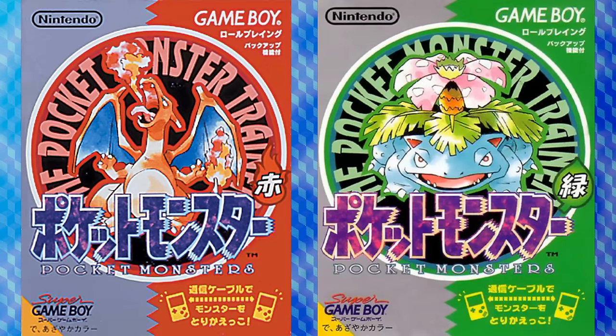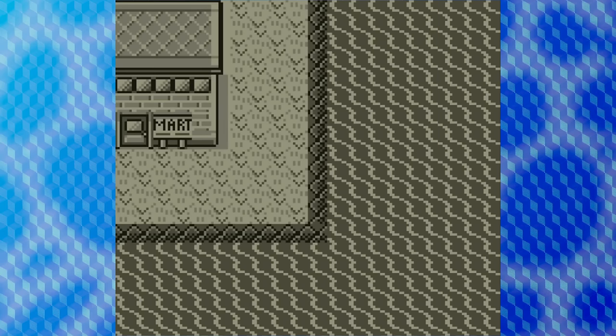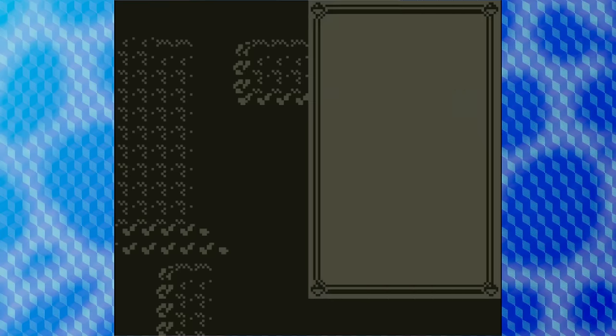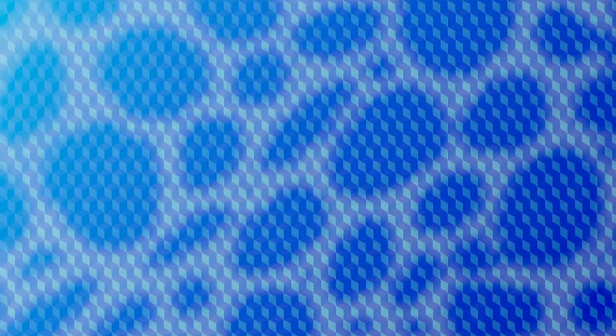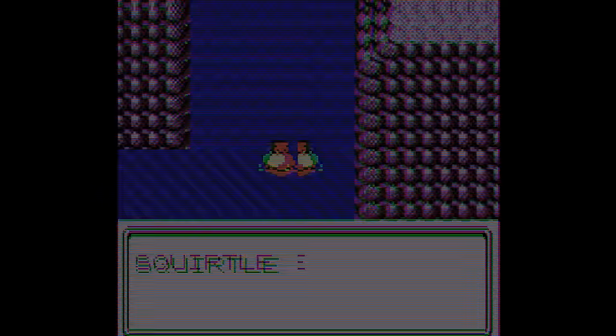Generation 1 introduced the first five HMs: Cut, Fly, Surf, Strength, and Flash. These moves would be retained as HMs for the first three generations. Generation 2 would add two more HMs: Whirlpool and Waterfall.